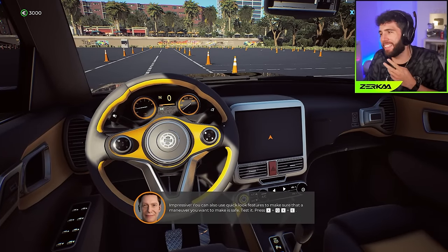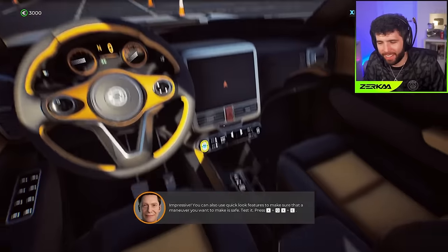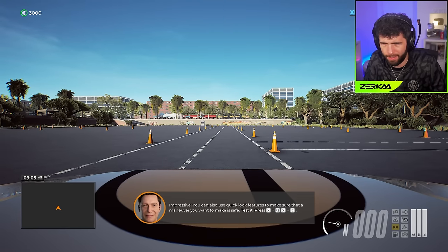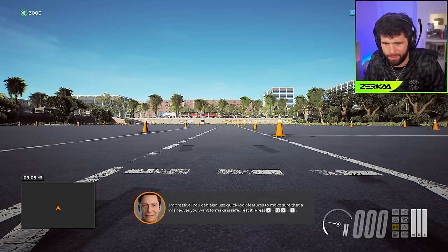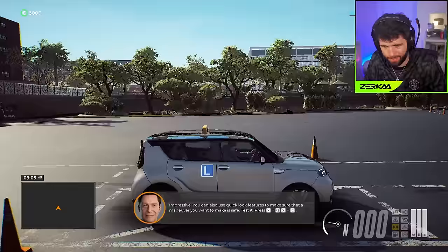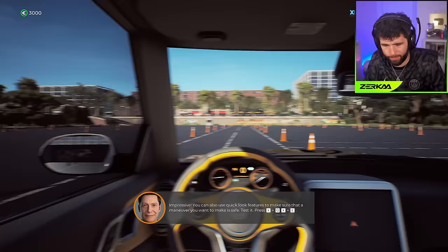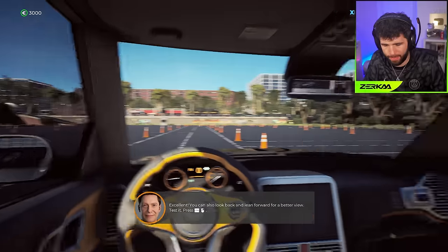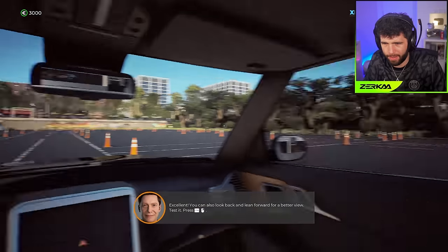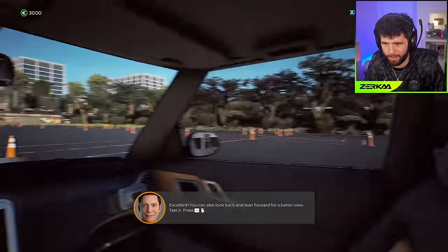Let's get back to the cabin view. This is really condescending, but you can also use the quick look buttons to make sure a maneuver you want to make is safe. You can also look back and lean forward for a better view - test it with the look back and lean forward buttons.